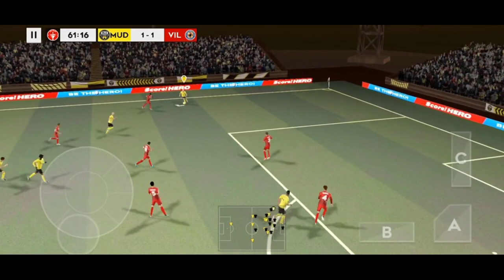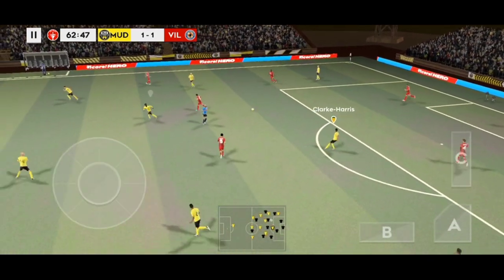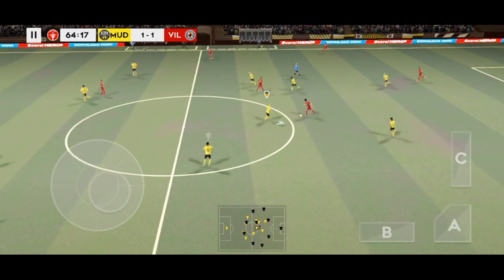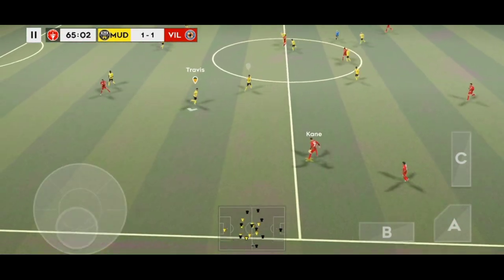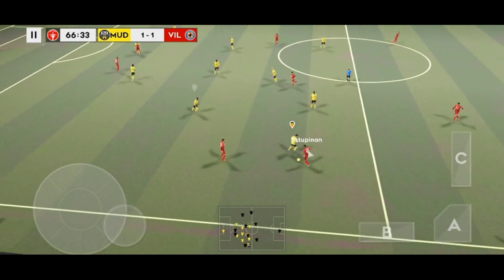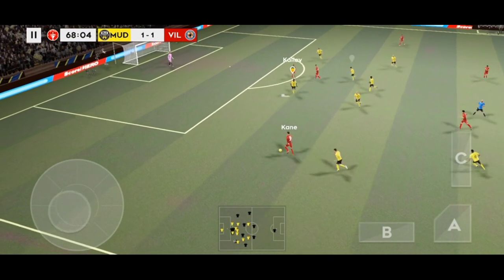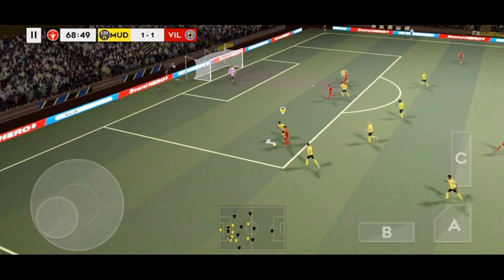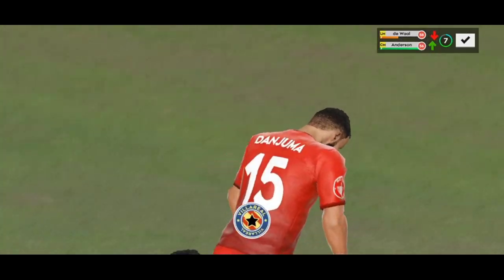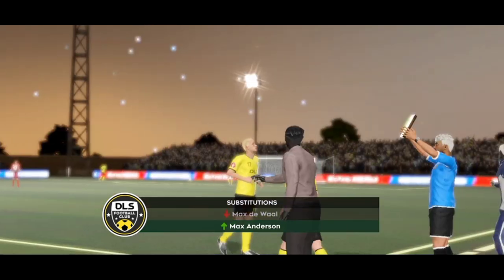Passed down the wings. Aurier tackles. Confident pass. Here's Kane. The fans thought he'd scored, but it's into the side netting — goal kick. Time for a fresh pair of legs here then.